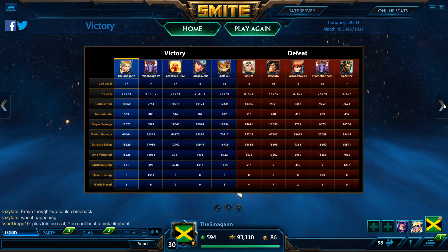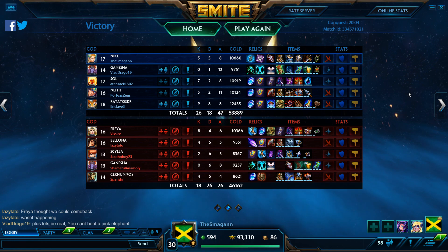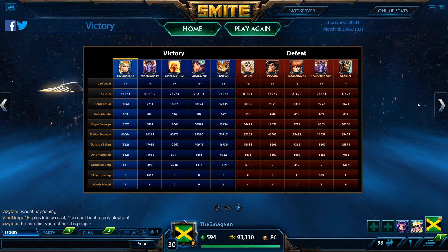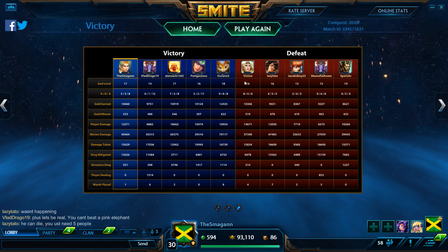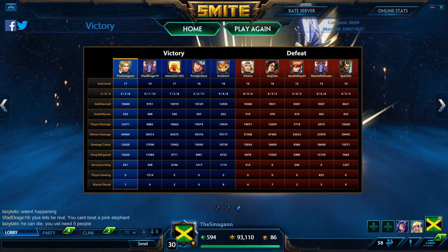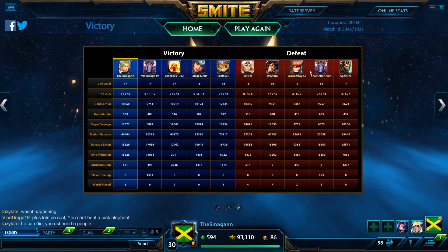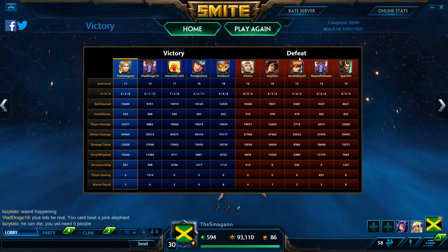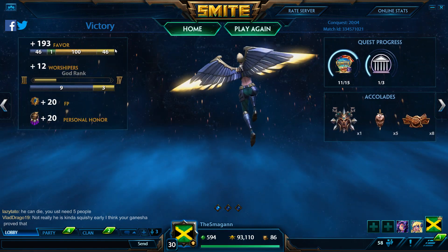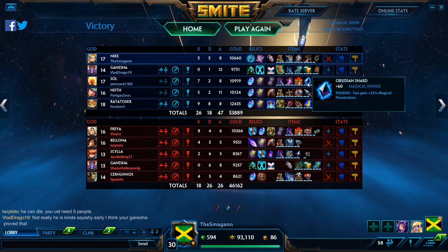Late-game, I honestly feel like she falls off a little bit — she doesn't do too much damage late-game. But she does have a lot of control and can be a really strong front-liner. Our team just got ahead early. The Sol was really strong — I think her 2 and her ultimate just do so much damage that it doesn't even make sense sometimes. And Neath got ahead too, which — if she gets ahead, her abilities can do a lot of damage, along with her basic attacks as a hunter.